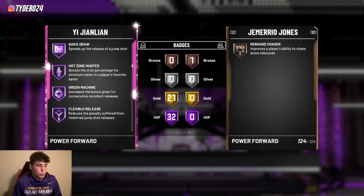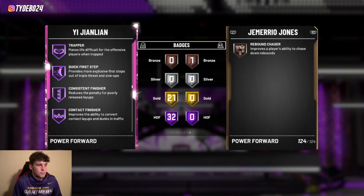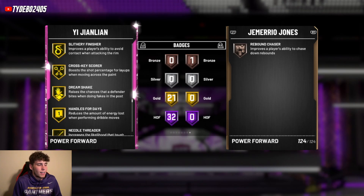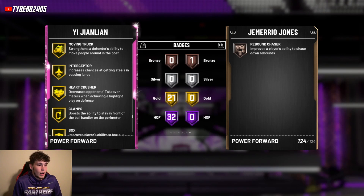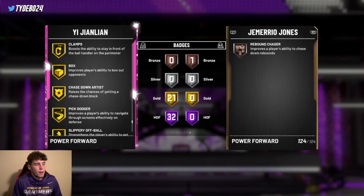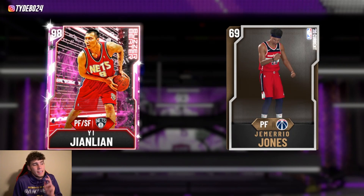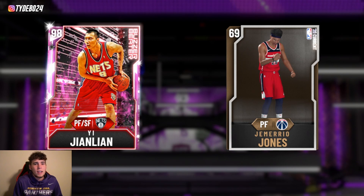Yi has 32 Hall of Fame badges with 21 gold badges: Hall of Fame catch-and-shoot, volume shooter, put-back boss, rim protector, Hall of Fame range, quick draw, intimidator, dead eye, unplugable, rebound chaser, pogo stick, tireless defender, quick first step, consistent finisher, contact finisher, fancy footwork, and more. 53 total badges. He can play power forward — with only gold clamps and gold box his defense is a little limited, but at seven feet he can hold it down. He is a bit pricey, which is why Yi Jianlian comes in at number eight.